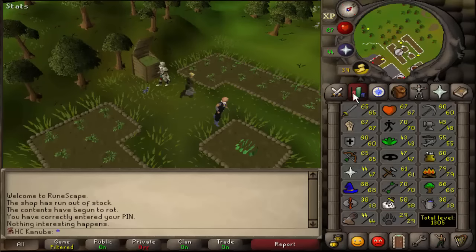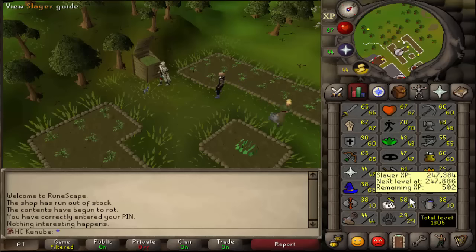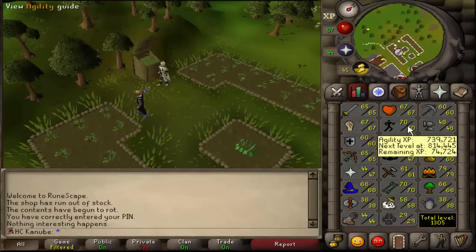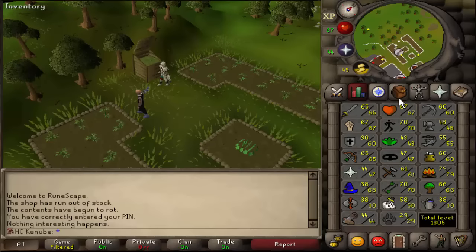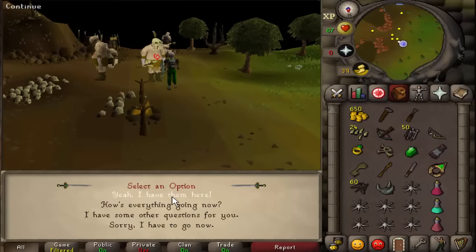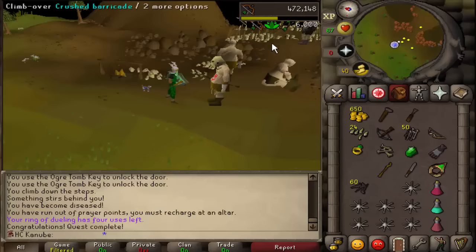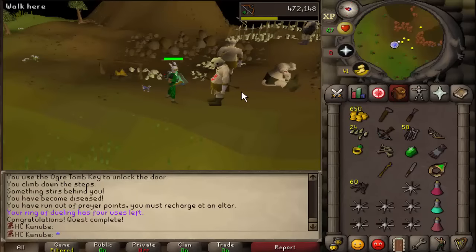After this farm run I'm going to start working on some quests so I can do the Cabin Fever quest chain to get the black mask and everything. Just finished Zogre Flesh Eaters — pretty easy quest. Now all I have to do is Cabin Fever or Rum Deal.